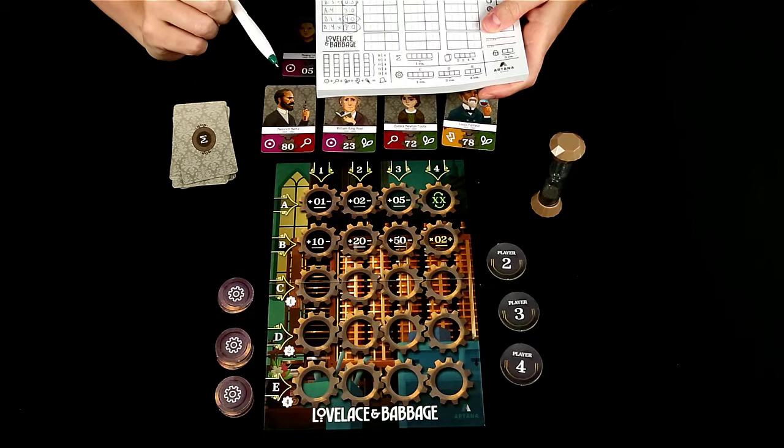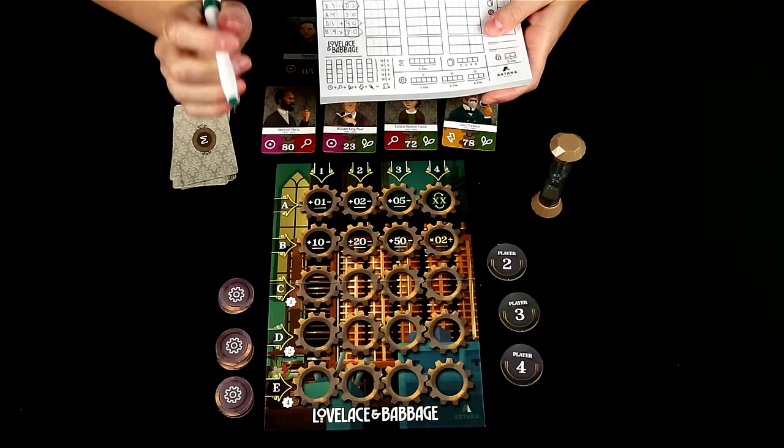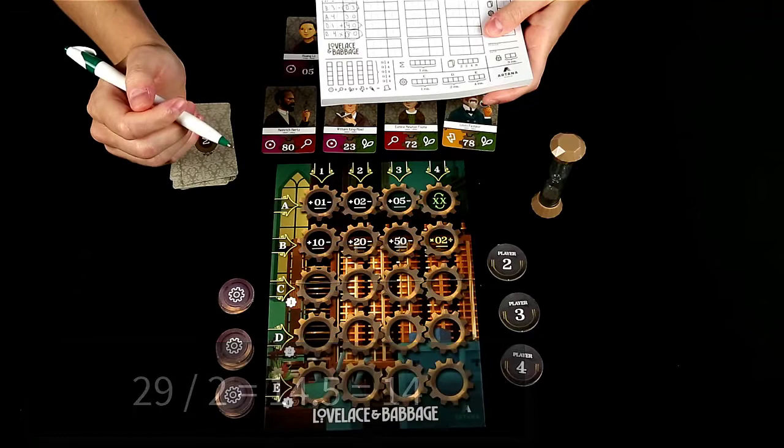Let's just go over a few rules with the programming. First, there is no wrapping — that means you cannot go below zero, and you can't do anything greater than 99. Now another one is you have to round down. So for example, 29 divided by 2 — you're going to round down that to 14.